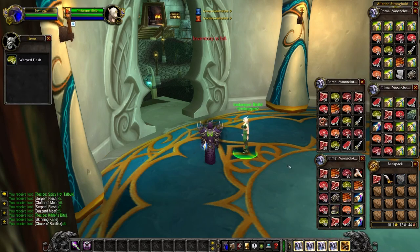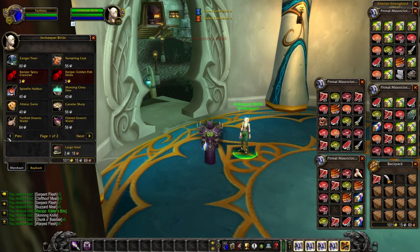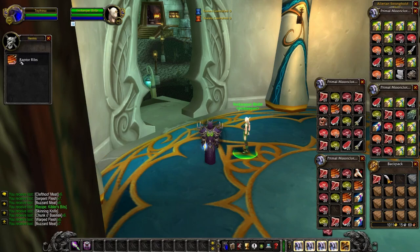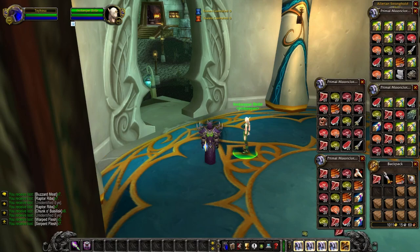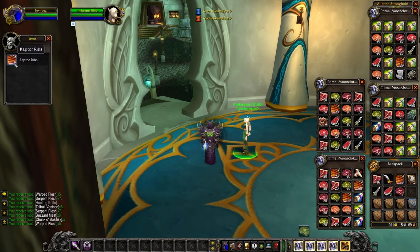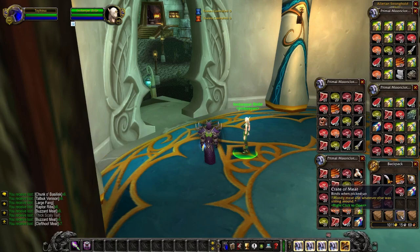We got a skinning knife — pretty useless. Time to vendor some more stuff to Innkeeper Baribi, one of my favorite innkeepers — she sells golden fish sticks and spicy crawdad, which are not BoP so you can relist those on the auction house. We got an unidentified eye — maybe it belonged to an animal, maybe it didn't. Another one! What is a goblin doing with eyeballs in a crate of meat?